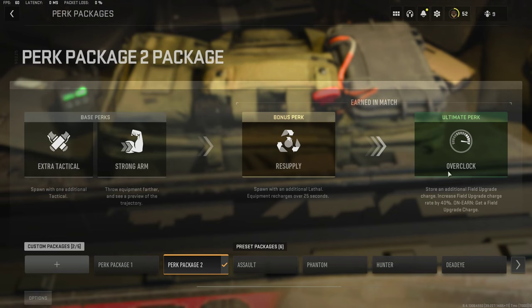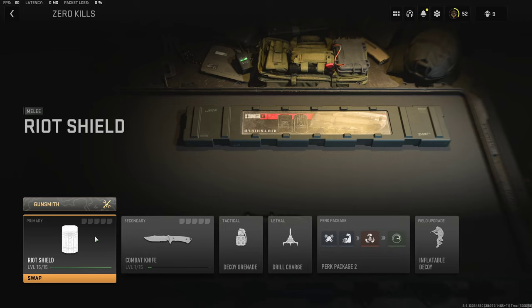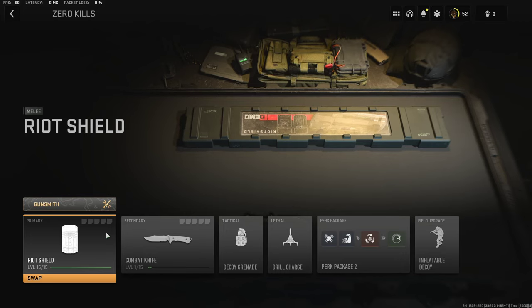For the riot shield specifically, you can get XP called crowd control — if someone is shooting your riot shield and then they die, you get XP for that, like an assist. You also get XP just for taking damage to the riot shield; the more someone shoots you, the more XP you get on the riot shield. You don't actually have to kill anyone with the riot shield.